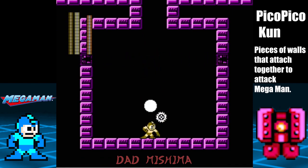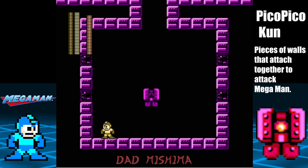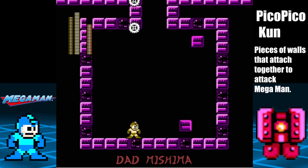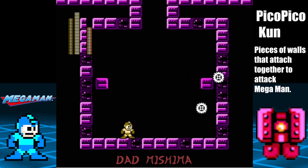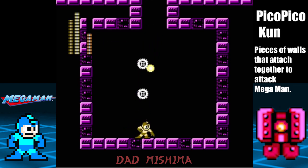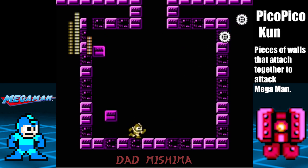The Pico Pico Con is an enemy that attacks Mega Man by breaking its walls. It does this by attaching two pieces of itself together, then moving to the player's exact location. When the boss combines its pieces, take it out with either the metal blades or the bubble leg — personally I'd rather use the metal blades.